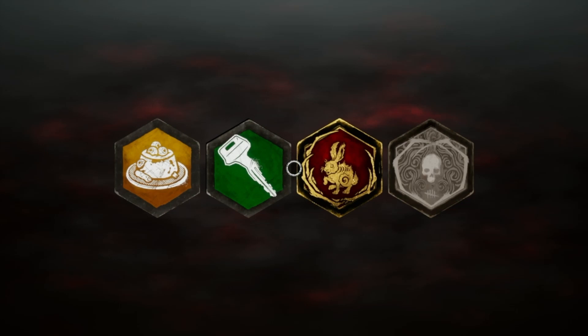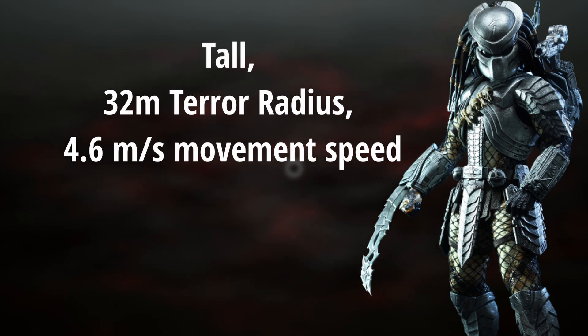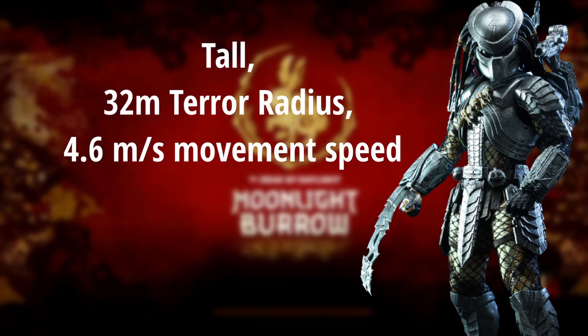Starting off, we have the Predator himself. For his base attributes, I just wanted to keep them simple. He's just going to be a taller kind of killer — basic terror radius, basic movement speed, just 32 meters and 4.6.